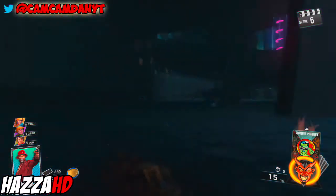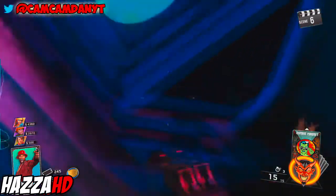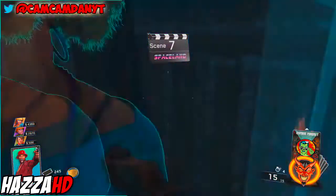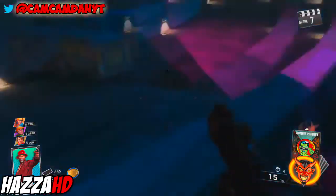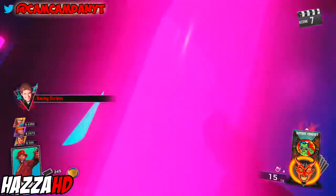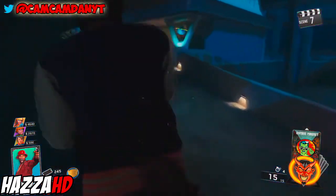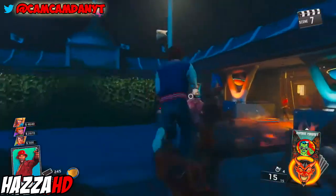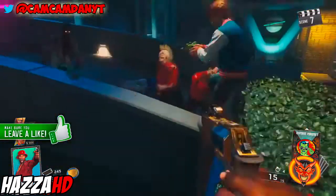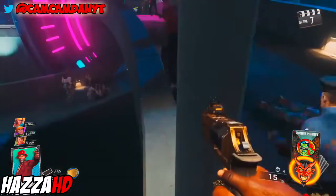Land into the sewer just here and then follow the exact route I take. Come over to this little barrier and keep jumping up until you can get onto the wall over here. It might take a couple of attempts but after a while you'll find a little ledge to jump off. Go through the back and jump on top.